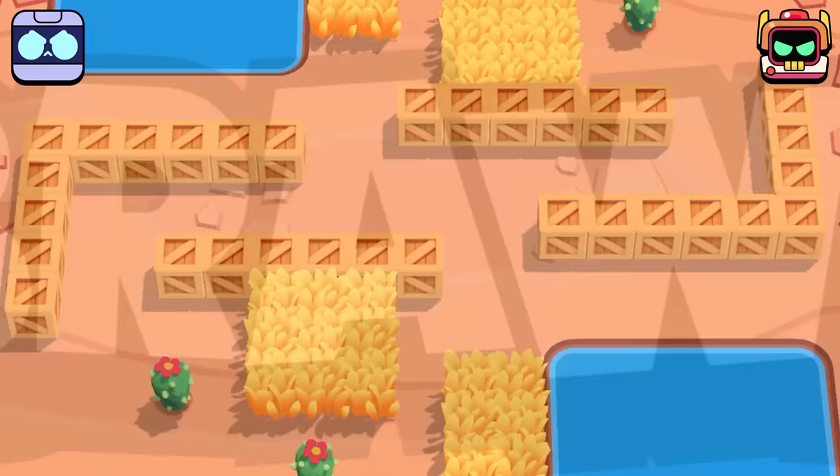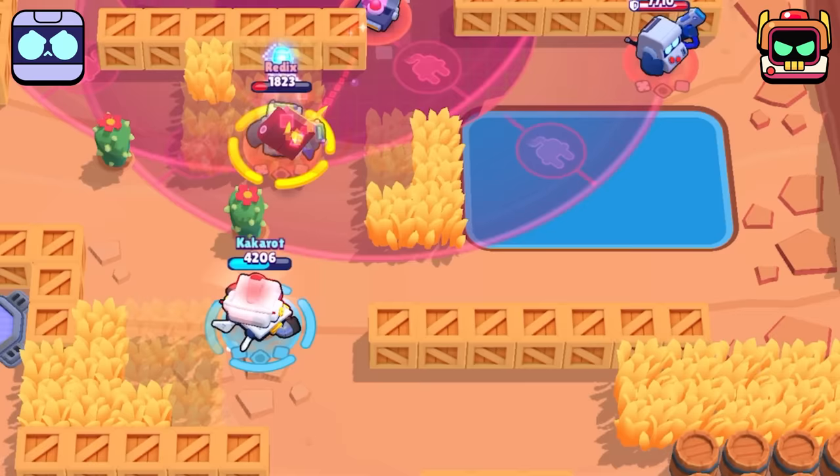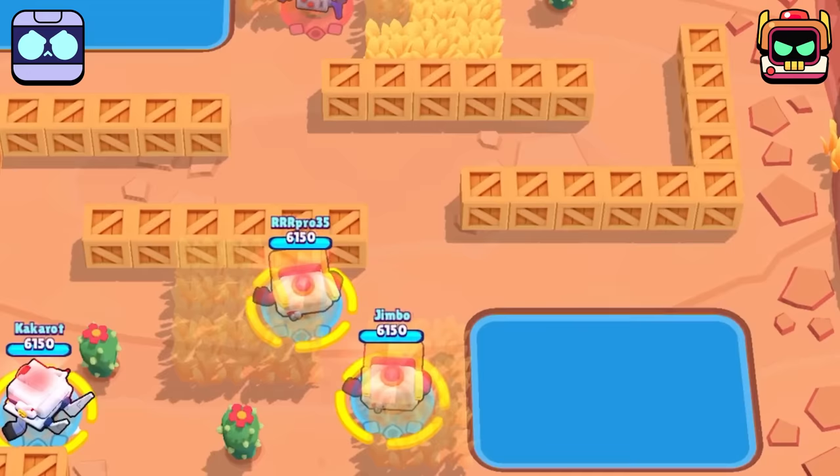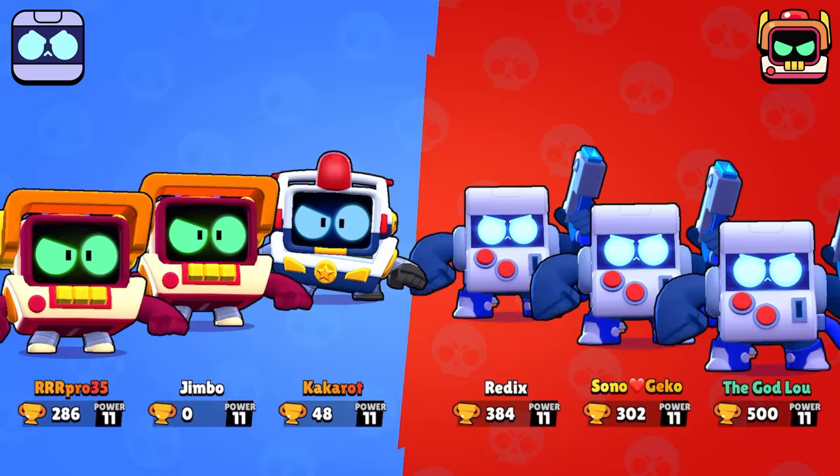Moving along we have what I call the settle the rivalries contest, which is kind of like a 3v3 except we all disconnected so our bots do the match for us, kind of eliminating the skill factor. You'll notice that the RTs kind of just rush in and get destroyed by the 8Bits who were super eager to toss their supers. Ultimately round 2 has a super similar turnout with the RTs being aggressive, and that leads to an 8Bit win.